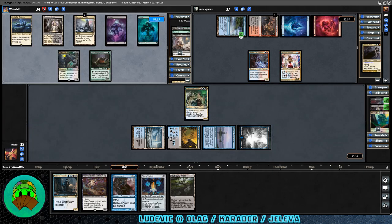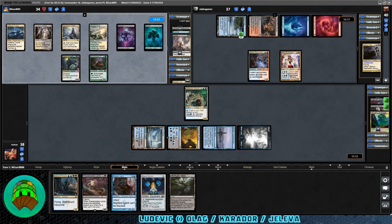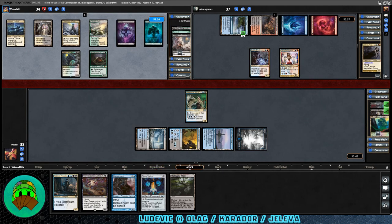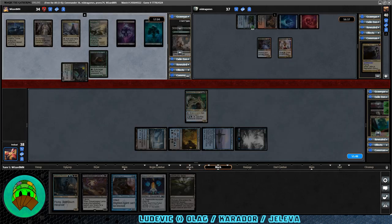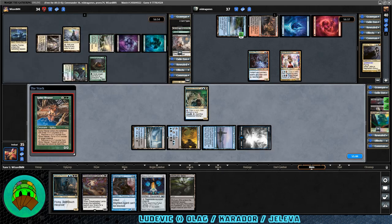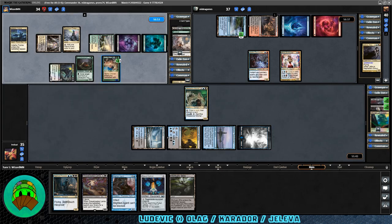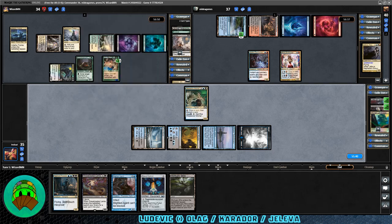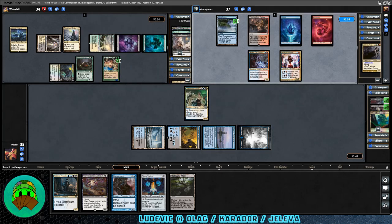Over to Carador — let's see what graveyard hate they throw at us. They have no creatures in their graveyard yet, which is fine. They attack with the Voidwalker — we can't block it, we take three, down to 35. Second main, they summon Spike Weaver, the Fog one. It's going to be annoying — looks like a hate-on-everything kind of deck. Haven't seen that out of Carador in a long time, so it's somewhat interesting if frustrating.